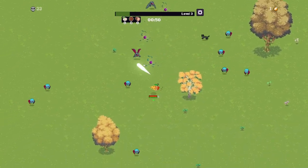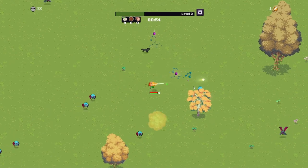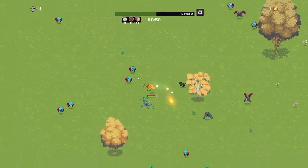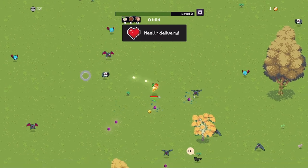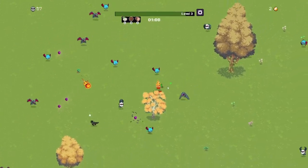I'm always interested to see a couple of things with these games: spawn rate of enemies, the speed at which I level up, the speed of power-ups and how quickly I get them, character design — all kinds of stuff. So far, cute little bat things. Lots of bat things.